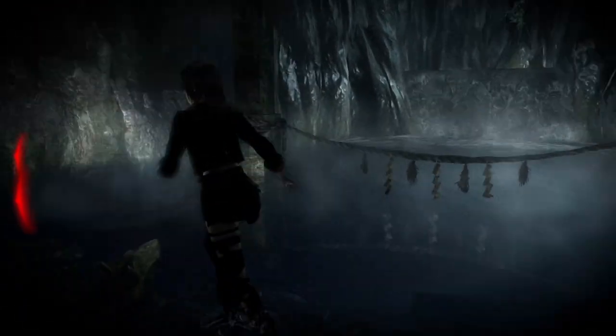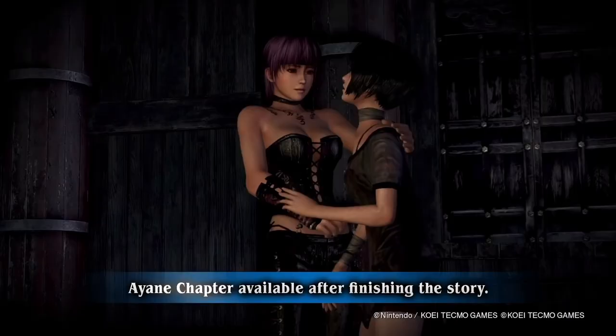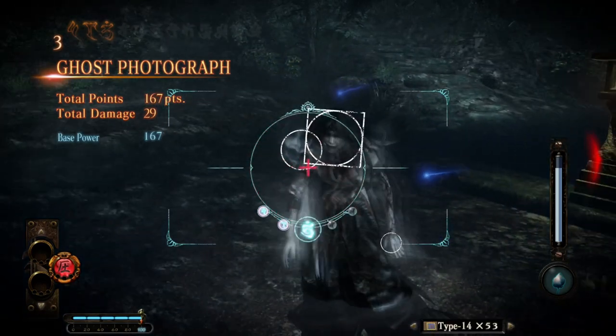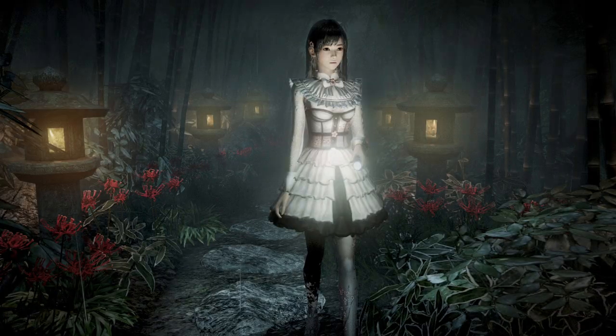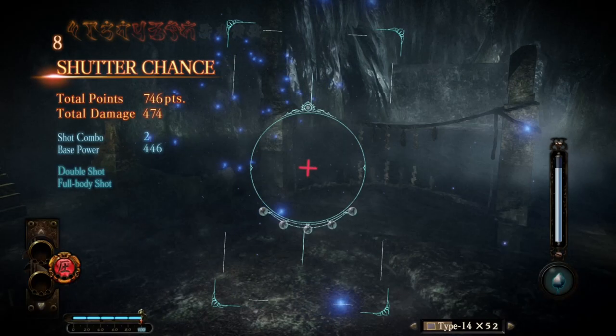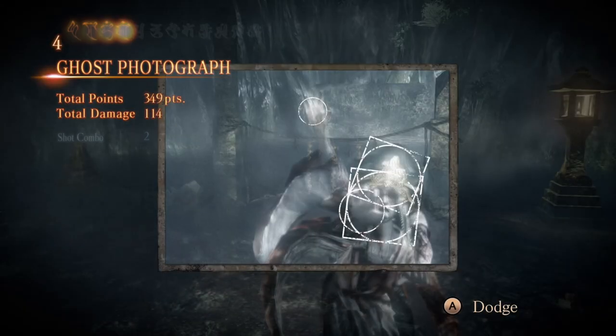You play as one of three characters, with a fourth character being an extra mission where you play as Ayane from the Dead or Alive series. All characters have their own costumes and unlocks that you can get by spending in-game currency, which you earn by taking great pictures. All of the characters pretty much play the same, but do come with their own voice lines and outfits, which you can change before starting a chapter.